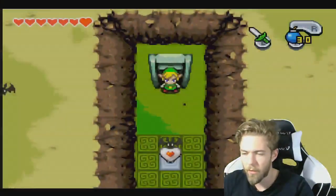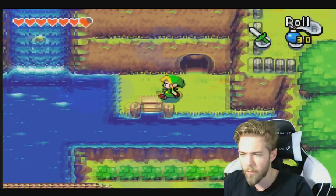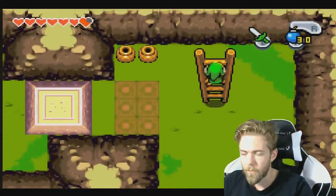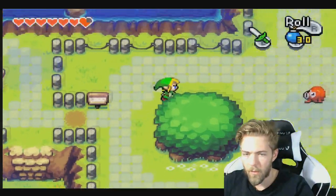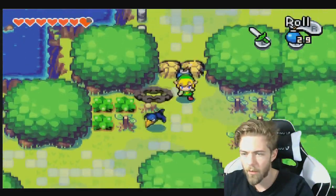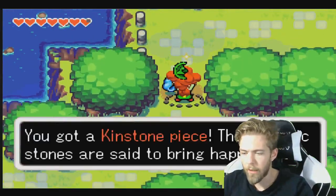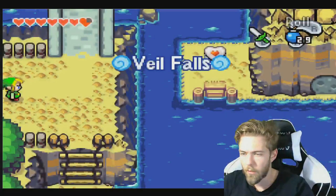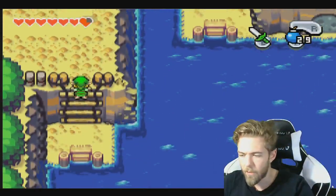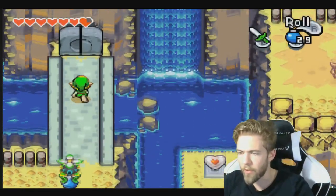What are these? We gotta win some hearts — I will definitely pick that. We get up here and we still can't swim, okay. But we did get a piece of heart, which I will gladly take. Alright, another kin-stump. Veil Falls — I think this is the way we have to go next. Look at the size of that waterfall, beautiful, simply beautiful.